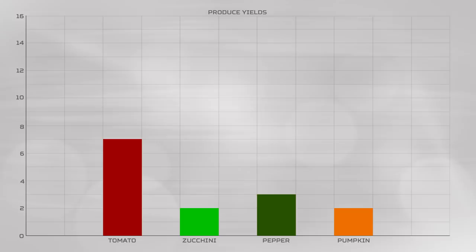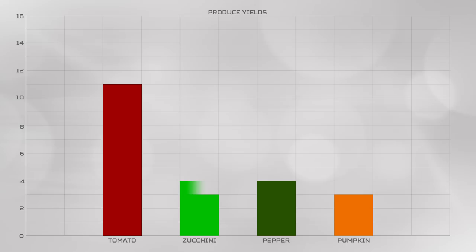Here's how much food you get from each plant: 7 tomatoes, 2 zucchinis, 3 peppers, and 2 pumpkins, with the pumpkins producing 1 set of slices each. With plant material, this number increases to 9 for tomatoes and plus 1 for the rest of them. And with garden lime, it hits the maximum of 11 for tomatoes and another plus 1 for the rest of them.